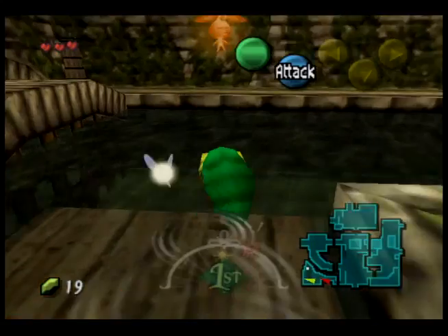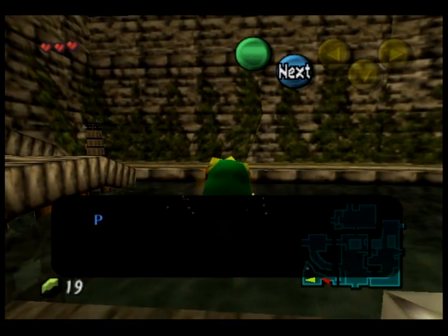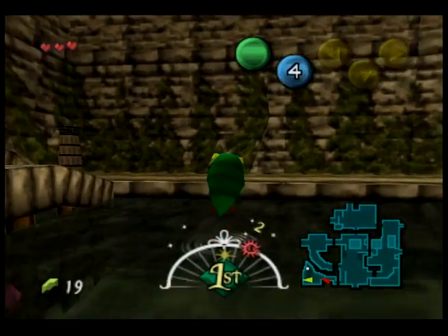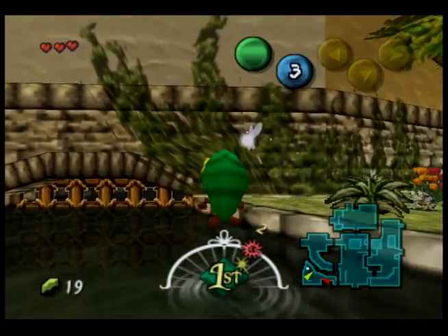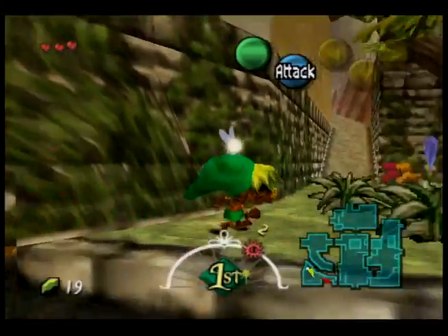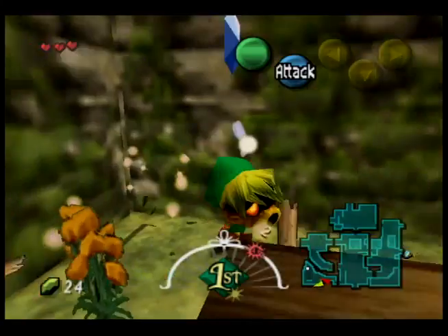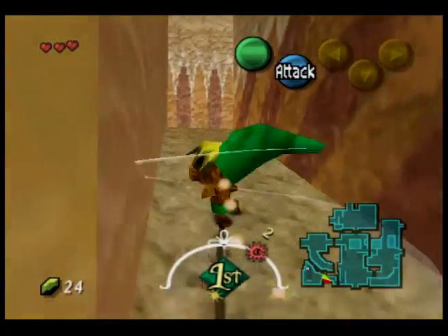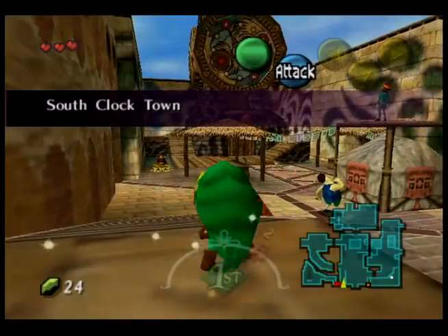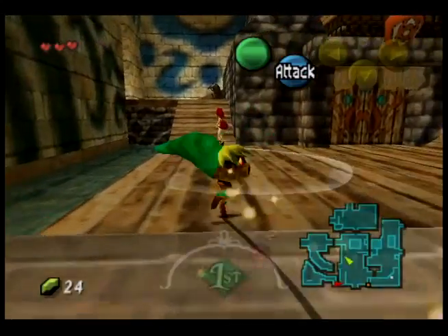That's a fairy and she's on water. Deku Link can't swim, but what he can do is hop on water. If I spin before I hit the water, I will jump a little farther because I've got more momentum. If I land in the water before I can get to solid ground, Link just drowns, but then he shows up where he was and he's fine — you don't lose any health at all.